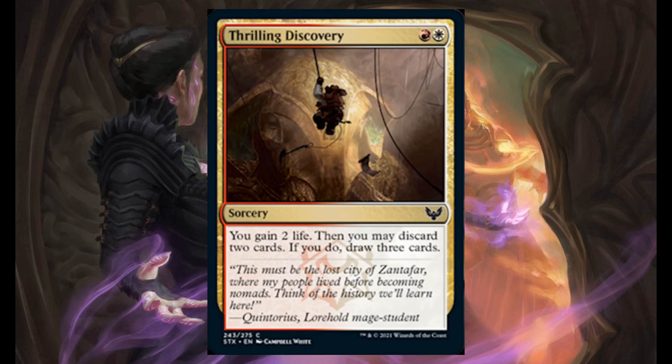Training Discovery — 1 red and 1 white. You gain 2 life, then you may discard 2 cards; if you do, draw 3 cards.